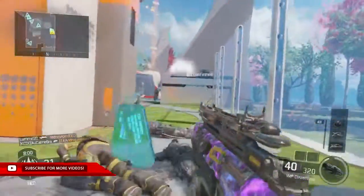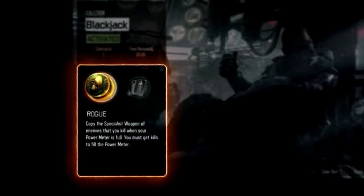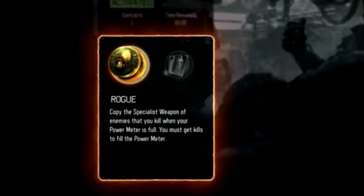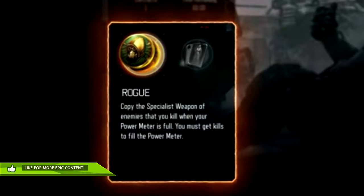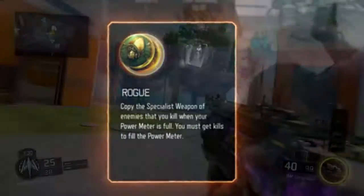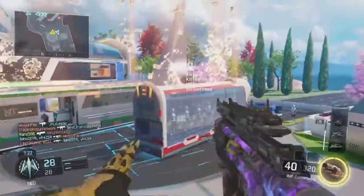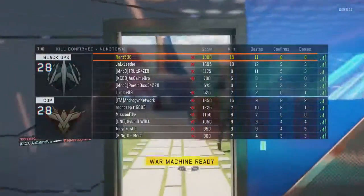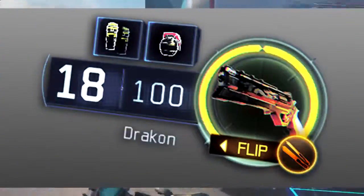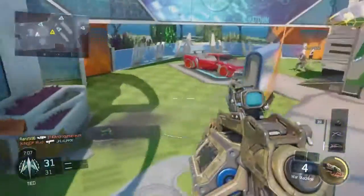The second section is about abilities — what this guy can actually do. His two abilities are Rogue and Gambler. The Rogue ability: when your meter fills up, you'll be able to steal a specialist ability from someone you kill — it can be a weapon or an ability. For example, if you kill someone who is using Kinetic Armor, you'll be able to steal it and use it whenever you want. You can also steal weapons like the Tempest. If you kill multiple people after your meter fills up, you get an option to cycle through and choose from the abilities you've stolen.